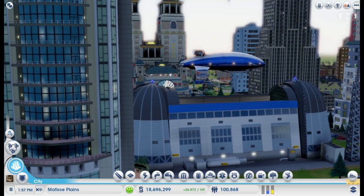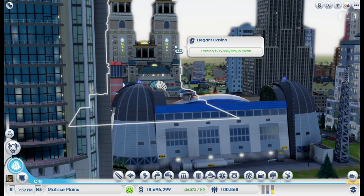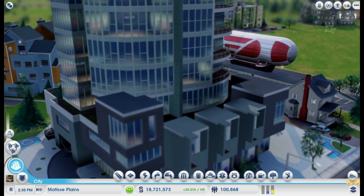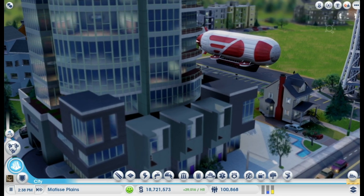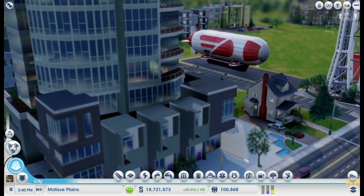For the Airship Hangar, this building only carries medium and high wealth tourists, so you want to place it in your wealthy commercial district or near your high-end casinos. The module, Commuter Airship Mooring, is a little different. Since it carries commuting workers and shoppers, you will want to put it near your struggling industry or commercial where those extra workers and shoppers will really make a difference.